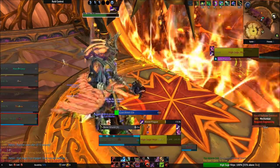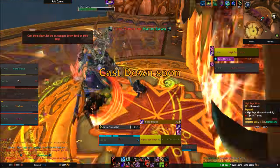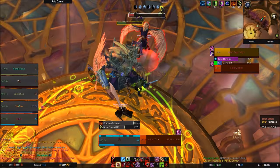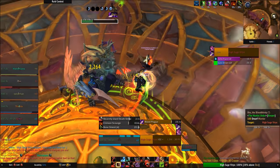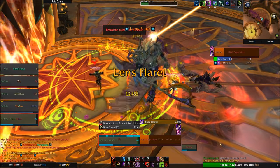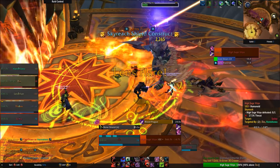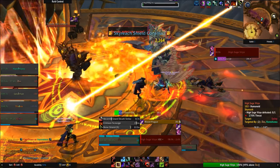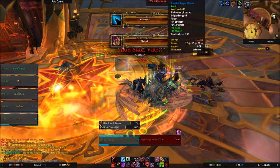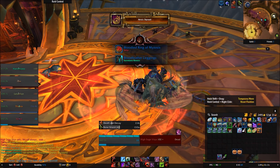A lot of our cooldowns were taken out — I hated having so many on my bar personally — and a few were changed. Vampiric Blood is now our go-to big cooldown, while Dancing Rune Weapon and Anti-Magic Shell back it up. Personally, I'm quite happy with how Blood DKs have changed in Legion. I like the slightly streamlined nature, and feel there's just enough diversity to our active mitigation and cooldowns to make it interesting to play without being a single-button spam class. Hopefully you liked this guide for dummies — please like, favorite, share, subscribe, all that jazz, and as always, you keep it salty, internet.